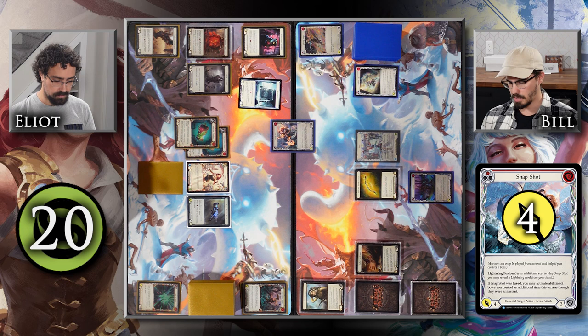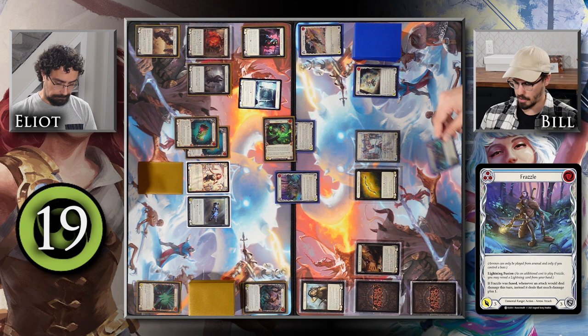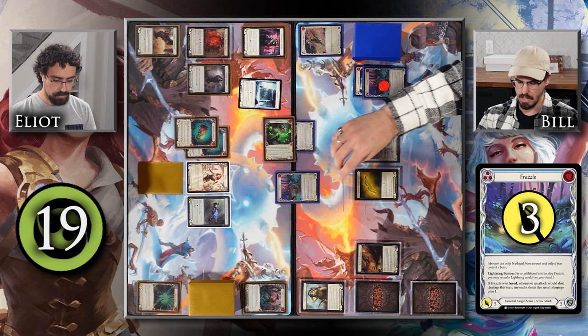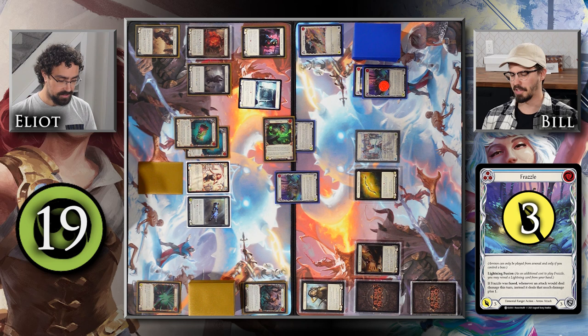I'll attack with Snapshot for four — I can fuse it but the fuse ability doesn't do anything for me this turn, so I won't. You defend three and take one. Then I attack with blue Frazzle, pitching yellow Frazzle, with one resource floating — attacking for three and fusing it. When fused, whenever an attack would deal damage this turn, it instead deals that much plus one.